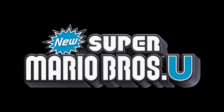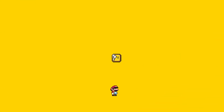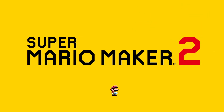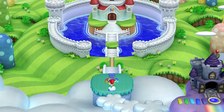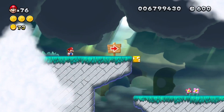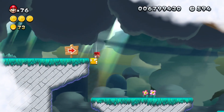New Super Mario Bros. U is generally quite a simple game, and a lot of the game's stages could essentially be remade in Mario Maker. So in this day and age of people creating their own 2D levels, what value do Nintendo's own 2D platformers still have? I'd argue there is no single stage in the New Super Mario Bros. series which answers that question more so than Seven Dash Airship from New Super Mario Bros. U.